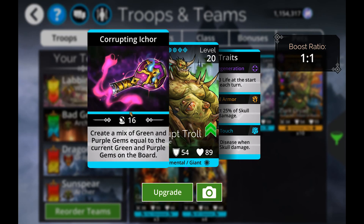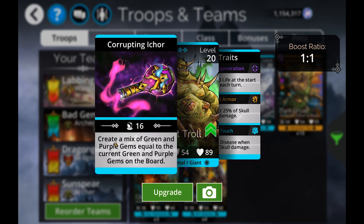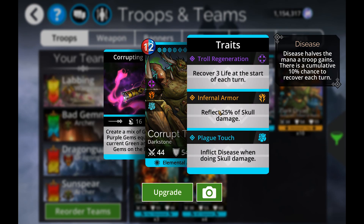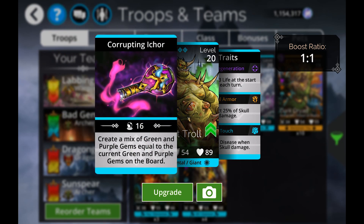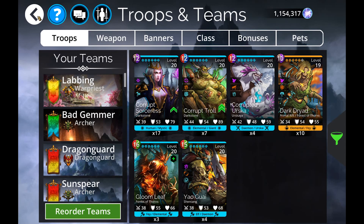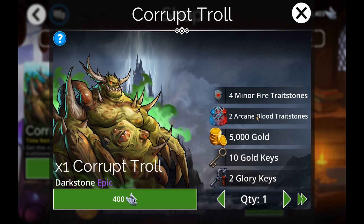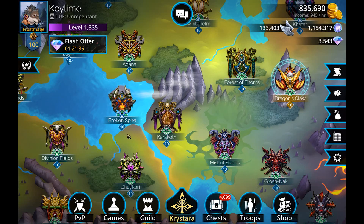Being a troll, he's creating a mix of green and purple equal to the current number of green and purple gems — green and purple is kind of an interesting mix. He doesn't have all that interesting traits, but another troll is always very useful for mana generation, so I'd strongly recommend getting him. He's available in the glory reward section, and you're getting two Arcane Blood trait stones every time you get one, so you only need 16 to fully trait him.